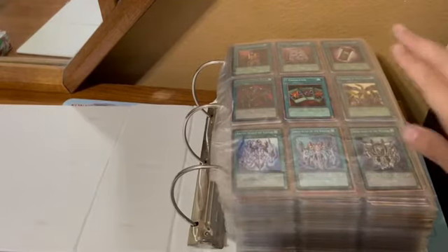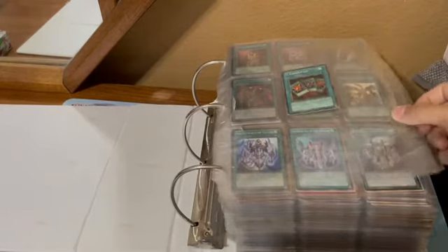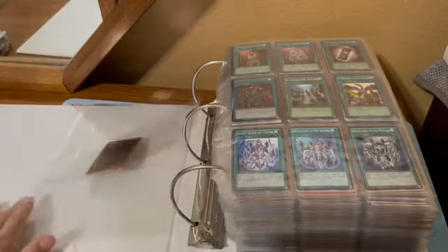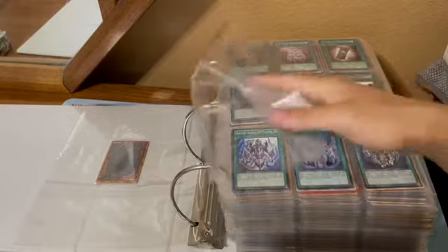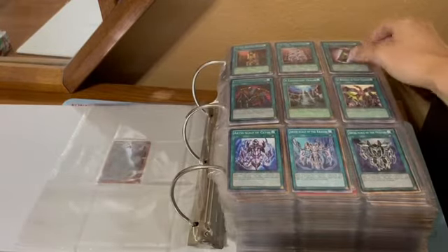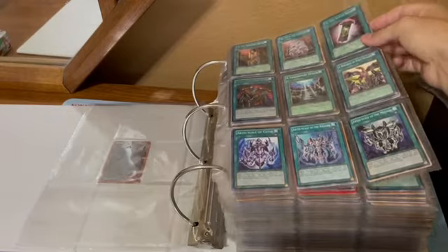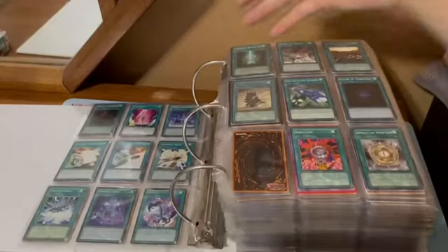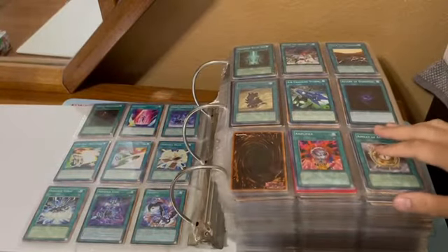Starting off with the numbers, we have Seven Completed as my only real number spell that I have. Then we move on to the A's. I have this all alphabetized, just looking through all the different Abyss cards and other cards that are in the start of the A's.